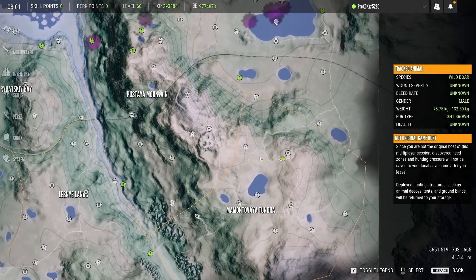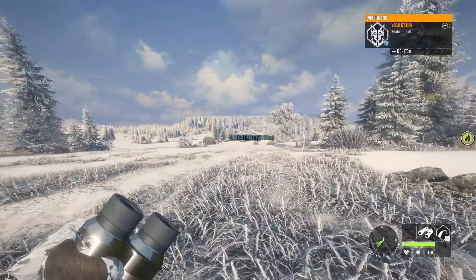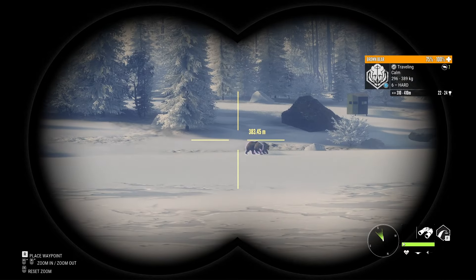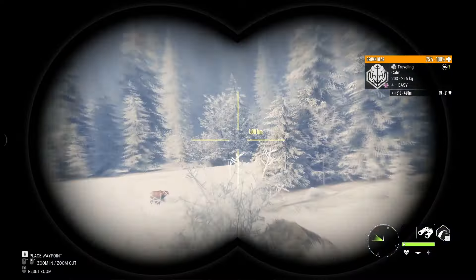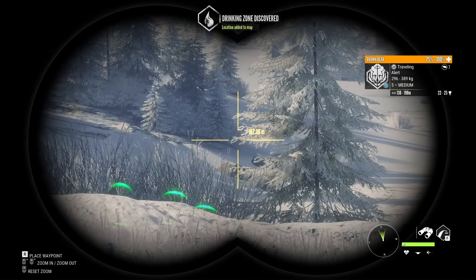We're going to begin the hunt by checking these lakes. Right now is the end of the brown bear rut and the start of the moose rut, so hopefully we'll find something interesting. Look at that — a level 5 brown bear, he's alert. There's a level 6 and a level 4 over there. Imagine spotting a level 9 here, that would be crazy. I wouldn't be that surprised though because this lake is amazing.